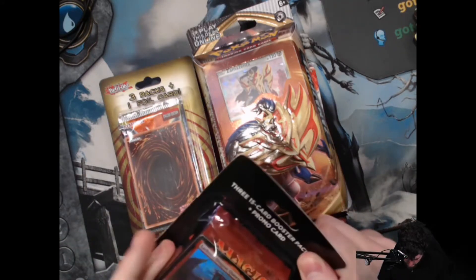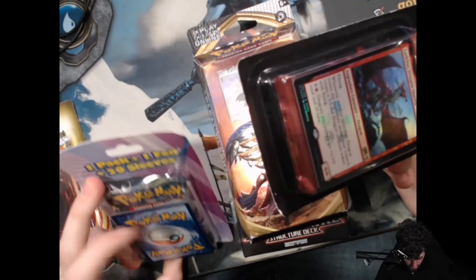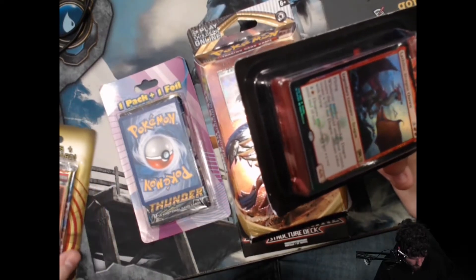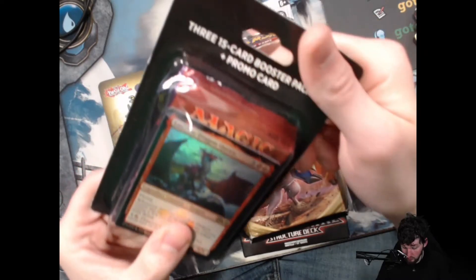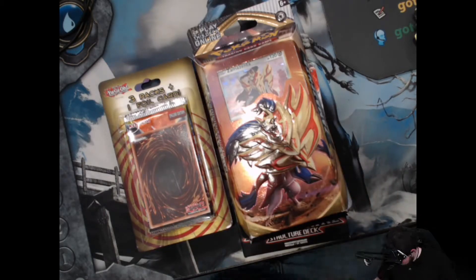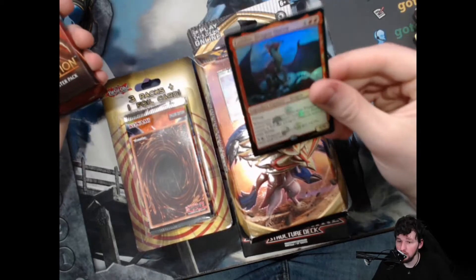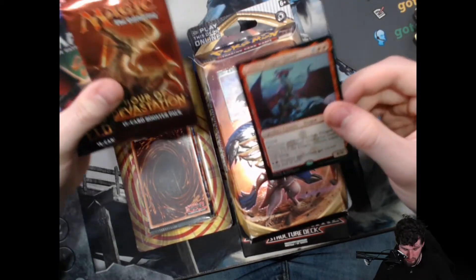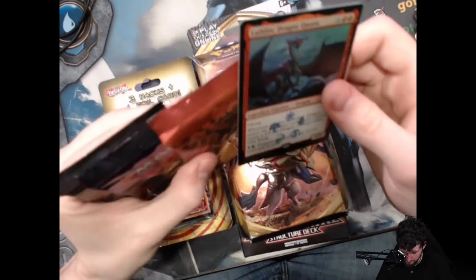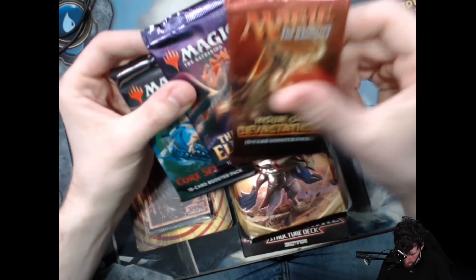Now we're going to open these mystery pack bundles — I have one for each game: one for Pokemon, one for YuGiOh, and one for Magic. I already have Latias, the Dragon Queen from another mystery pack like this where it gave me a bunch of packs. For our Magic packs we have Hour of Devastation, Throne of Eldraine, and Core Set 2020.